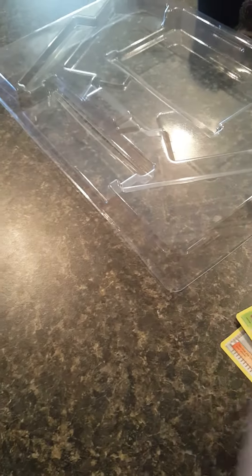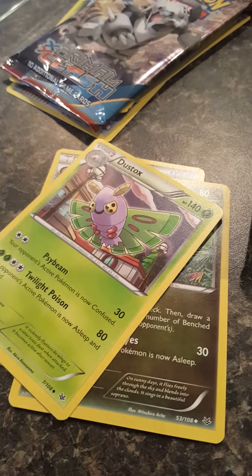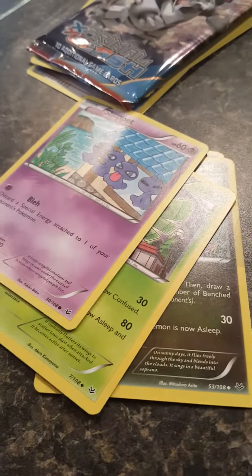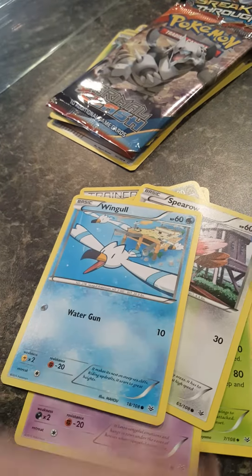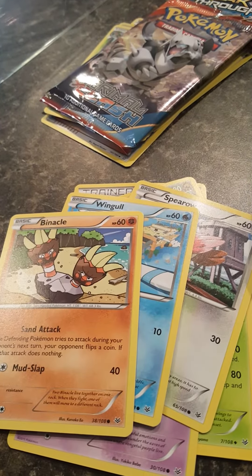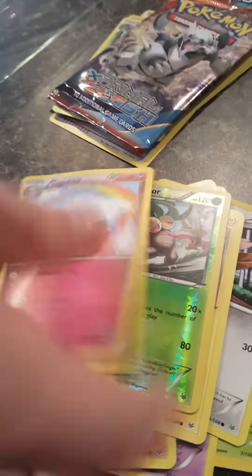One booster pack left — Roaring Skies! What do we got? A Revive, an Altaria — oh nice — Dusknoir, Swablu, Spearow, Wailmer, Pikachu, Exeggutor for our holo, and Togeekiss for our rare. Nice, very good!